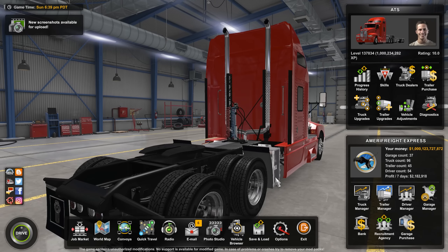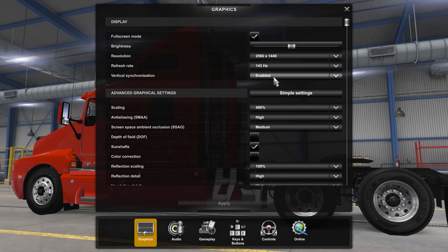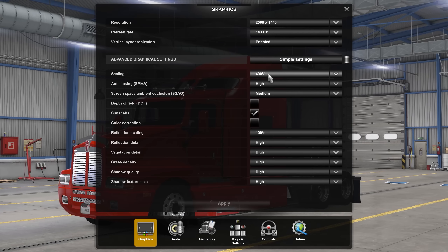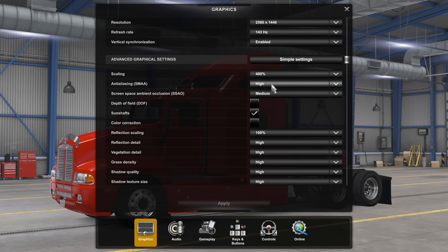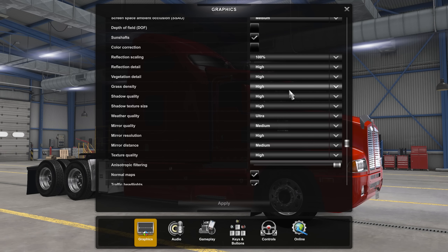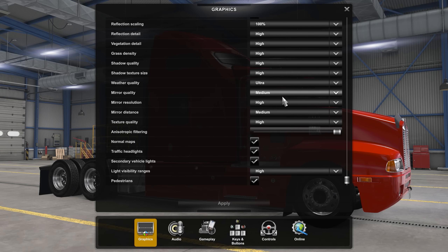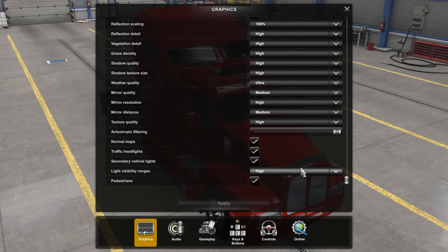Hit continue and I'll show you around. Starting in the options under graphics, this is everything I have. Good old 1440p, 143 hertz. V-Sync I had to enable with the new update of American Truck Sim — before I had it disabled and it was giving me screen tearing today. Scaling is a big one: 400%. That makes everything look so crisp and beautiful. I know it's demanding on the graphics card — I have an RTX 2080 Super to get the job done. Anti-aliasing on high. Medium on SSAO. Depth of field off. Sun shafts on. I don't like the look of color correction, so I have that turned off. Reflection scaling at 100%, and then high all the way down to ultra where weather quality is. Mirror quality on medium — this prevents any stuttering I get in the game. Texture quality on high. Anisotropic filtering all the way up. Everything ticked and high on light visibility ranges.